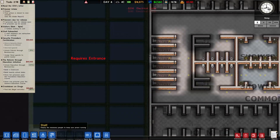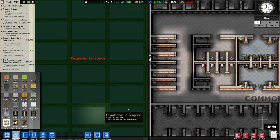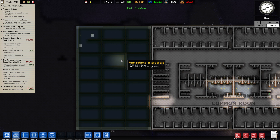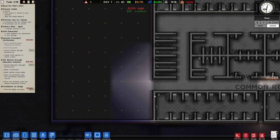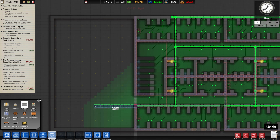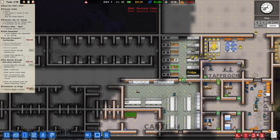This requires an entrance, so I'd like to demolish these walls. That should now complete. Slightly worried there for a second when that wasn't completing. I also want to put in some electrical cable — just extend it along and then along the middle. Get all of that going.